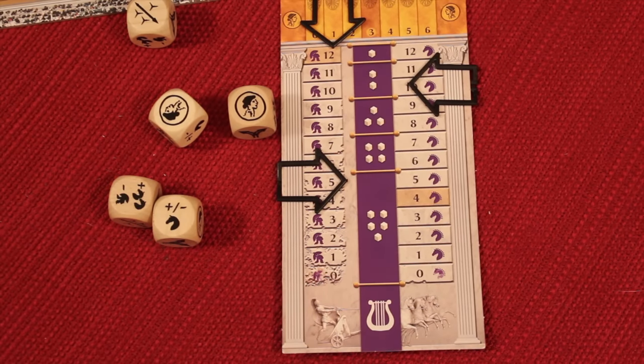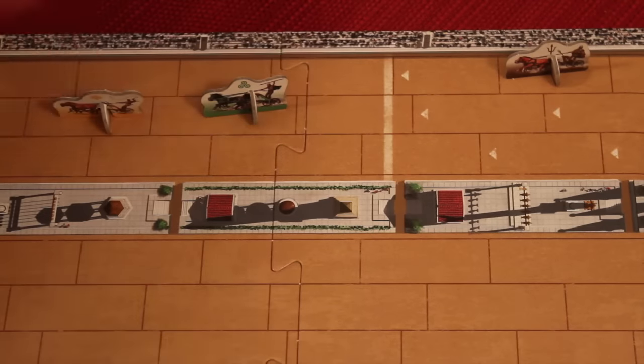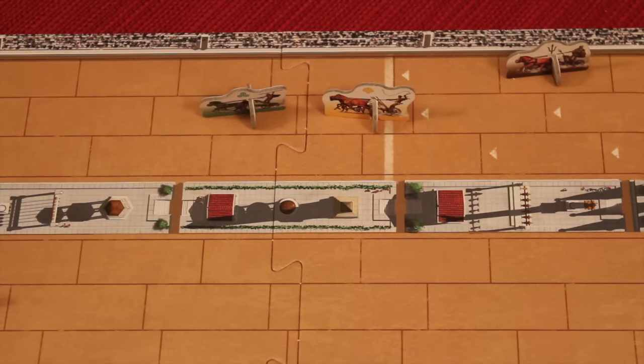If more than one player finishes in the same round, whoever went further wins. There's also crashing — if a player is moving and lands on another player, they'd both take two damage. If he was going two spaces and lands on them, they'd both take two damage and he would slide back. That's essentially how crashing works.